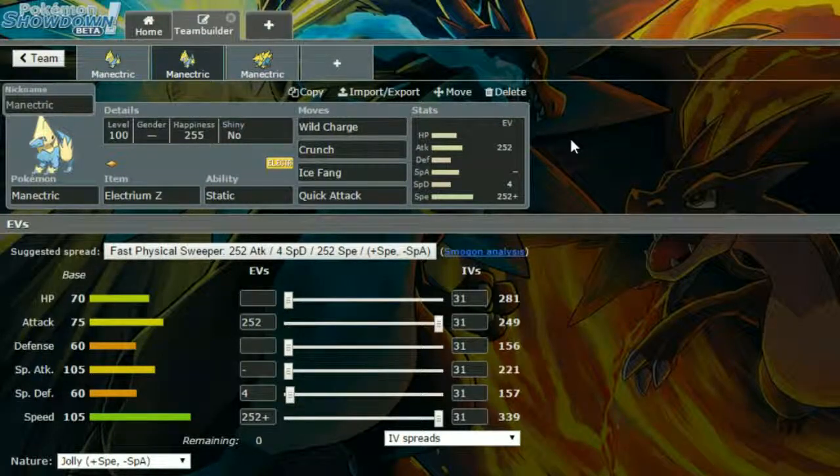Crunch is good for general coverage — Dark-type moves are quite nice to have. Ice Fang, again, provides coverage for those Ground-types. And Quick Attack, because sometimes that can just ensure a kill; having that priority there is super clutch. For EVs, we have Max Attack and Max Speed with a Jolly Nature, so more speed and less Special Attack, and 4 EVs in Special Defense. As I said, this is more of a gimmick set, but it might work for you — catch the opponent off guard and just start doing some damage.